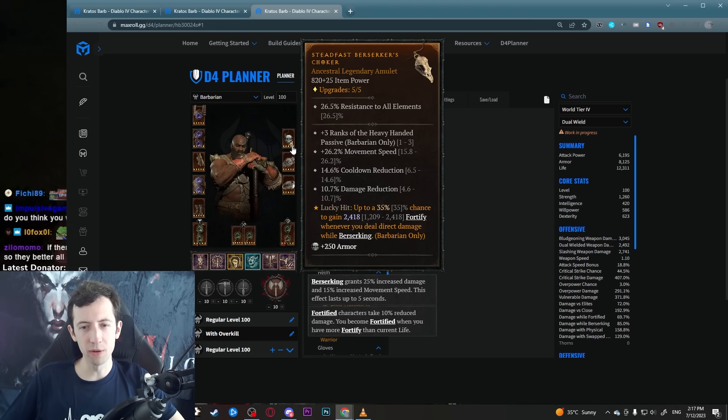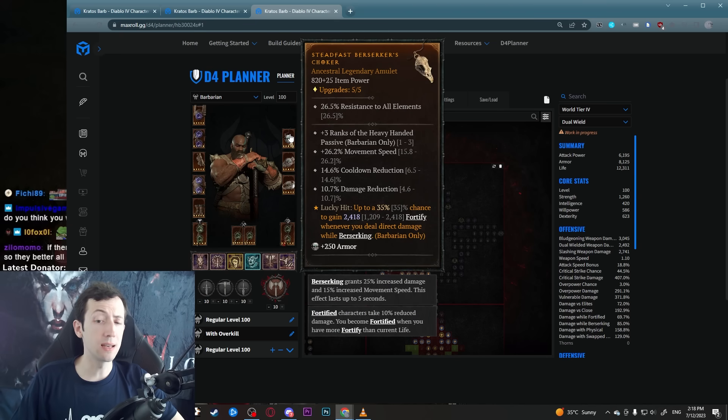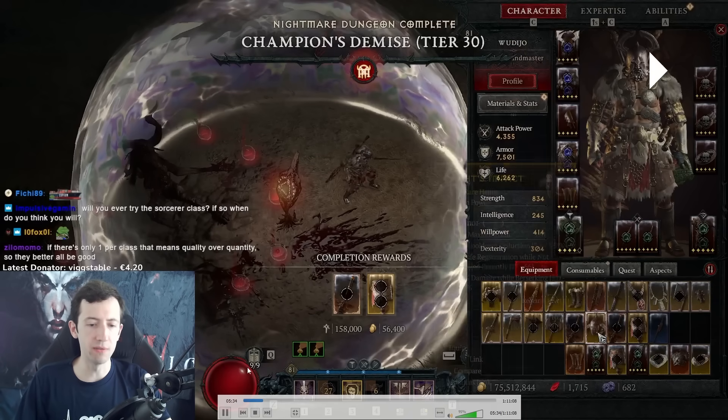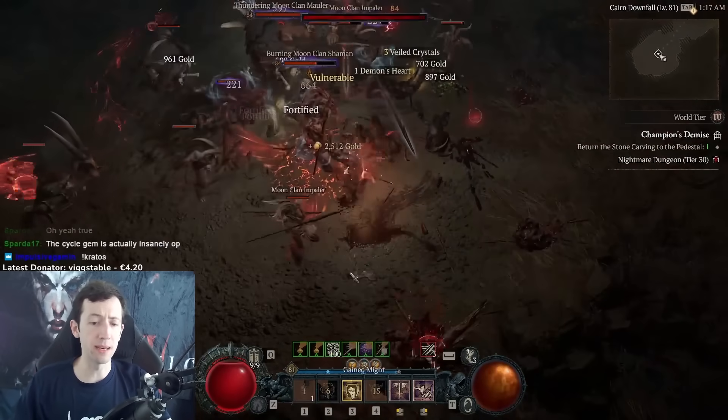Berserk Fury smooths out the gameplay a little bit. Technically it's not really required because you gain so much fury and spend rather little, but it helps — for example sometimes you have large packs of really small monsters and you don't want to go around and Deathblow them all, so you use Upheaval repeatedly. Finally we have the Steadfast Berserker's aspect which gives you fortify. There's not really a great way to gain fortify in this build besides this — most barbarian builds use the Warbringer board that gives fortify when you spend fury, but because we don't spend much fury this doesn't work well.